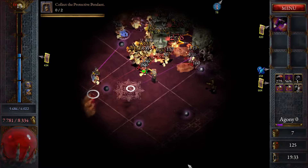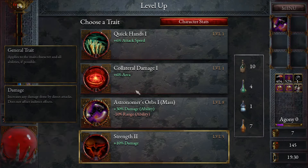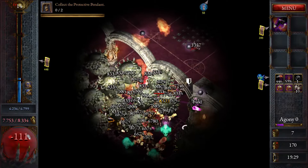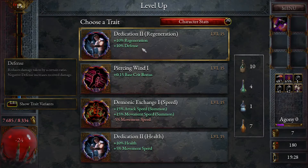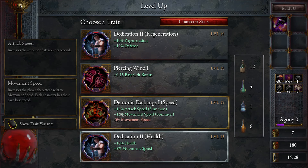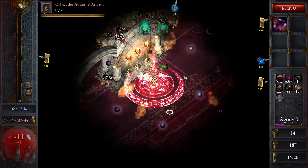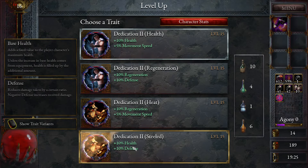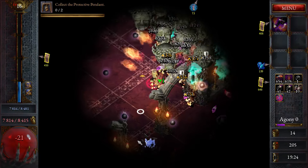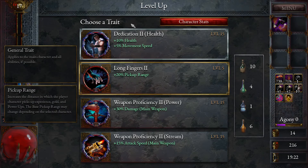Let's go damage. Attack speed is nice, let's just keep going — let's try and keep this one nice and fast since we have such a strong build here. We've got health. Movement speed negative? Get out of here. Where's our health? We're just taking as much health as humanly possible here, basically. Let's take the pickup range.